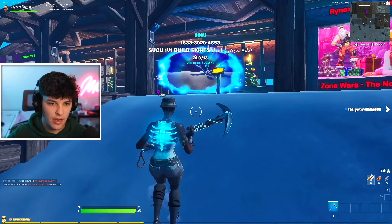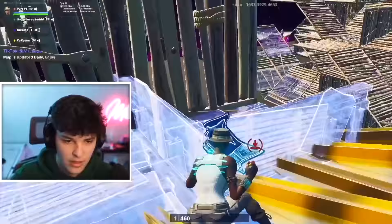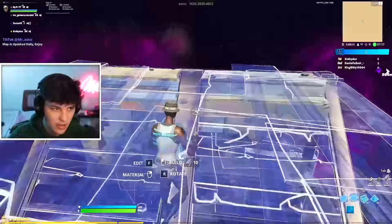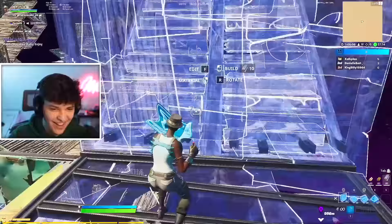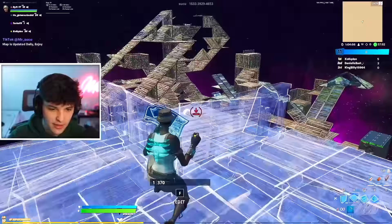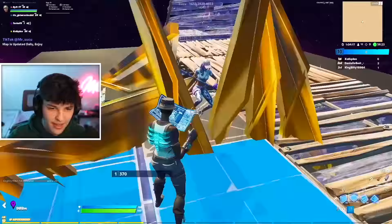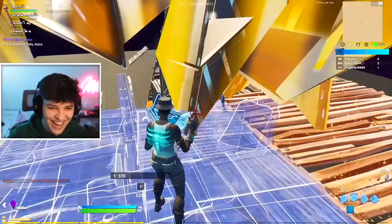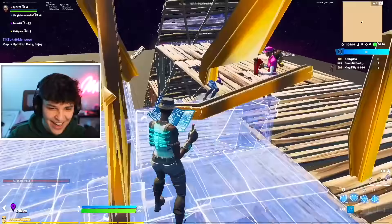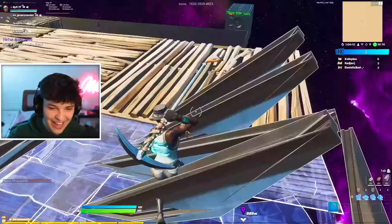In the Creative fill lobby with nine people, one player notices the name Rift YT and asks if it's a real YouTuber. Another kid isn't convinced, so I make something invisible and float a player. The kid who got floated yells 'That's Rift, he's floating me right now!' while another nearby player is totally confused.